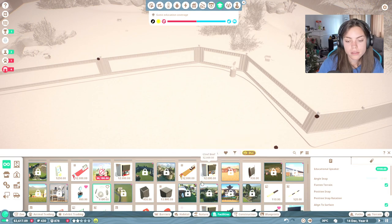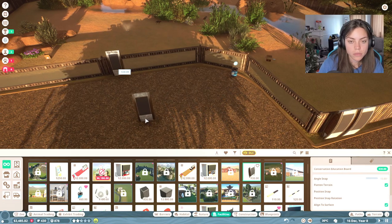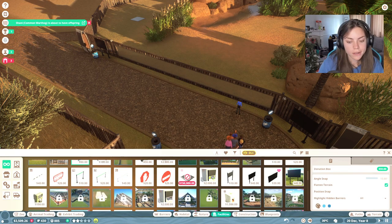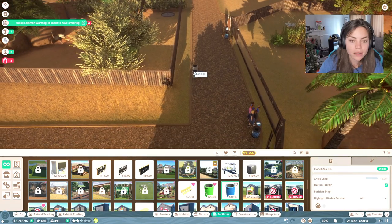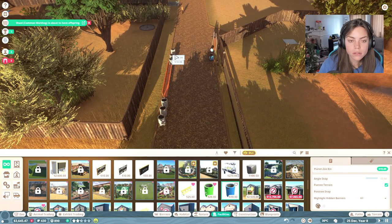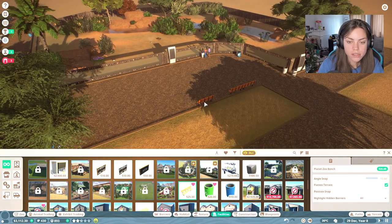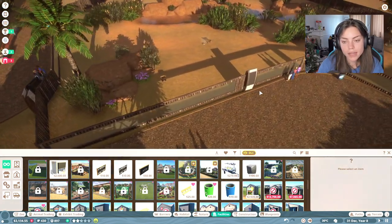Let's put a speaker there, and then we need these board things as well. Putting one of those — great. And then we'll put another one down here as well. We could have a massive education section if we wanted to. We need some bins — I know it sounds really boring, but we do. We need bins and we need to just put them somewhere, line them all along here with some benches, because people are going to moan otherwise. Moany Joes. Okay, cool. This is so fun, I love this.